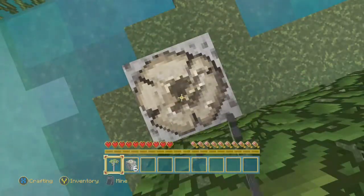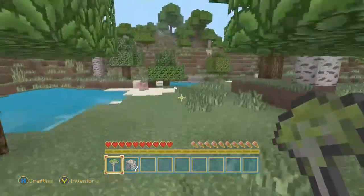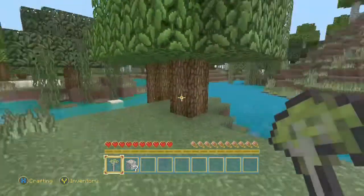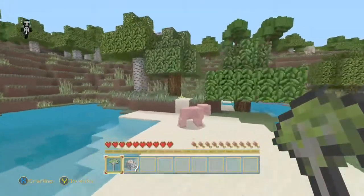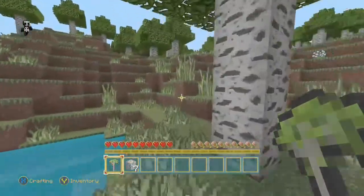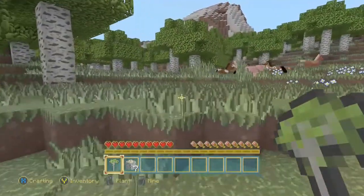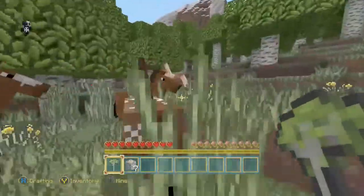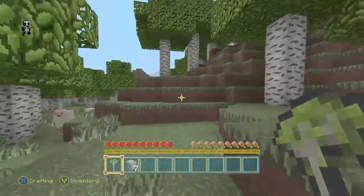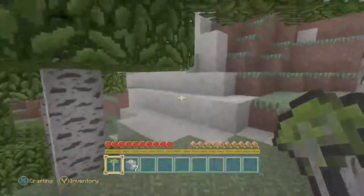Once we get some wood we can start crafting some basic materials. What I like to do is look around and see if there is any exposed stone so I don't have to dig down. Once you get some wood, you want to find somewhere where there's some stone.